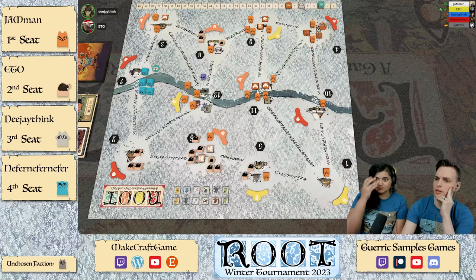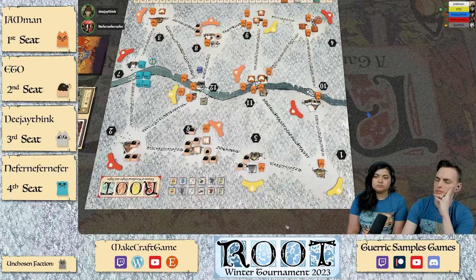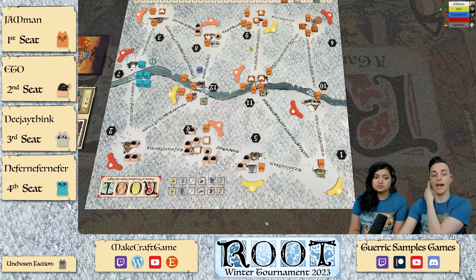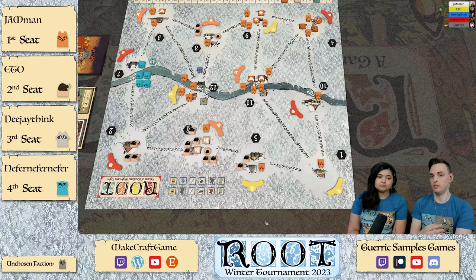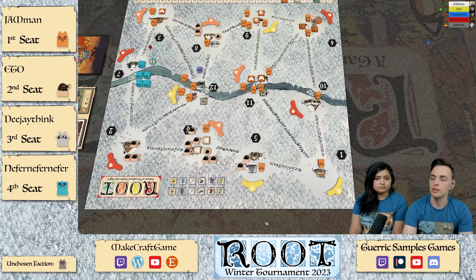We're cutting off three building slots, potentially four after Vagabond opens this up. A second action in daylight — are you sure? He can just move, but that costs you an action and a card. Taxing actions is good, but the thing is it costs you an action and a card. You're trading one action and a card for one action on the other player's part — moles do have a better action economy though. That's a fuzzy calculation.